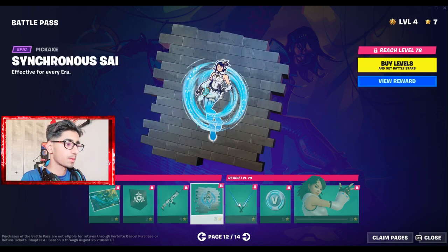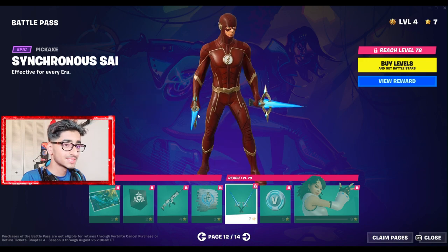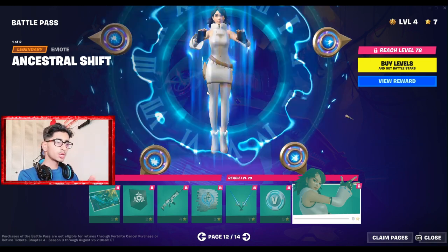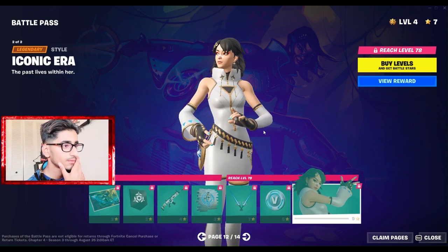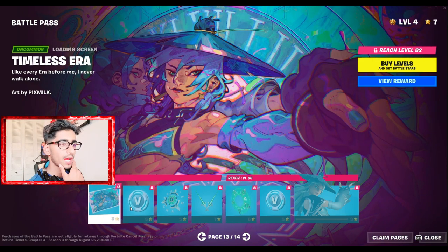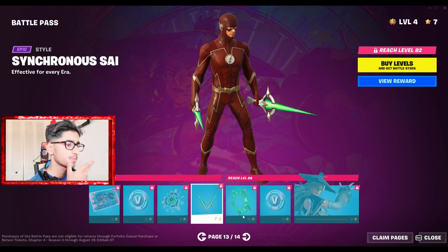More cosmetics — a blue pickaxe. And we have the Ancestral skin. She has different styles and can shift between them. This looks pretty sick. Then we have the Timeless Era loading screen, e-books, compass — same theme continuing.